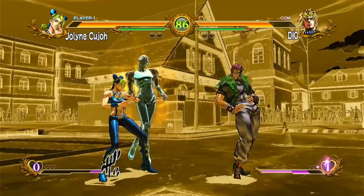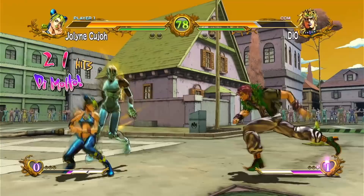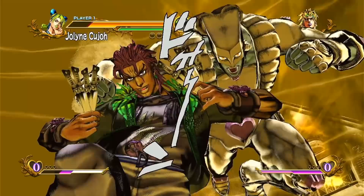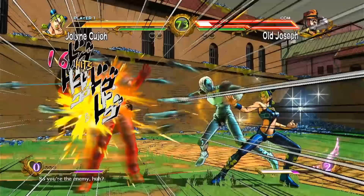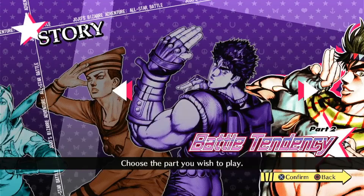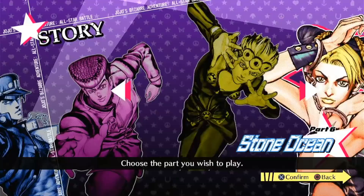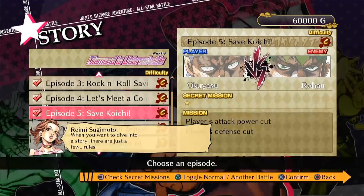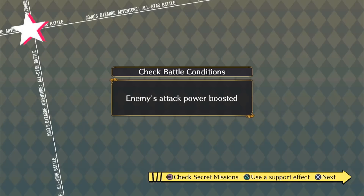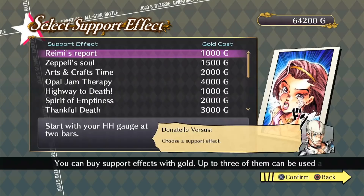All-Star Battle is a one-versus-one fighting game, but a lot more accessible than the arcade game in my opinion. The game allows you to chain combos just by mashing, so people like me who are bad at fighting games can actually get more than a couple of hits in. You have main attacks and stand attacks with various effects. The game has a pretty good variety of single-player modes. In story mode, you can choose which part you want to progress through, and each part generally follows the manga. The exception is Part 8, probably because it was relatively new when the game was made. Missions sometimes have special modifiers and secret missions similar to the secret factors from Golden Wind.